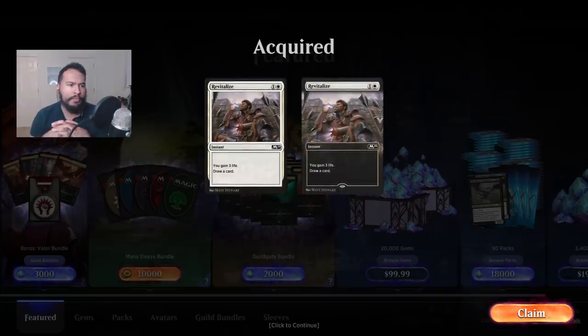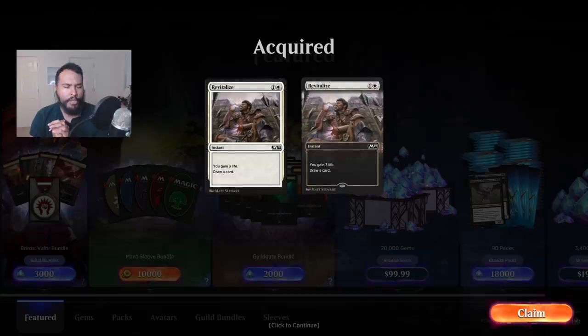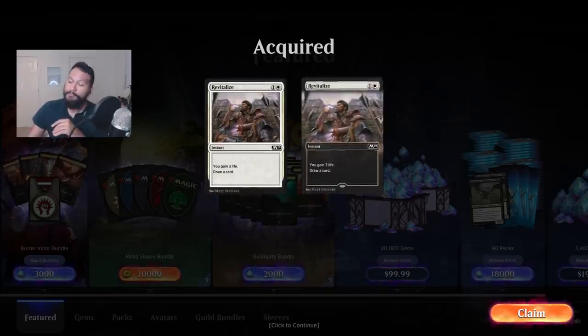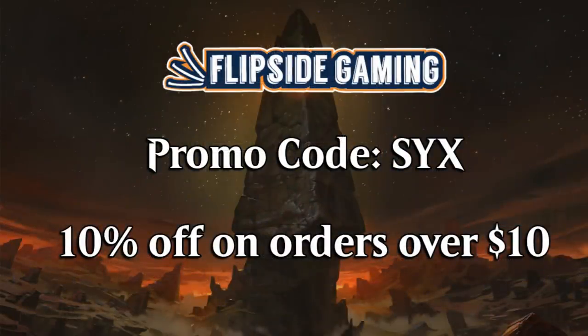But really quickly, before I jump into the promo or anything, I want to preface and say today I'm going to be talking about the cosmetics because my opinions have changed. But now, if you would like to spend your money on something you physically have and get to choose, why not spend it at flip.gaming.com and use promo code 6 for 10% off on orders over $10? It's a great deal and it helps support the show.